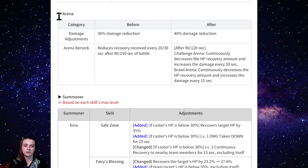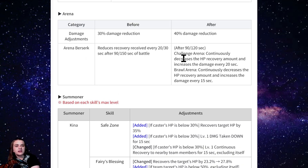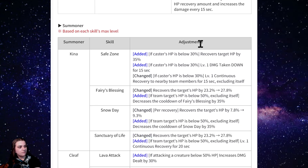Arena changes: damage reduction is going to 40% now instead of 30% when the timer starts running down, so you'll do less damage in arena. They're also increasing the healing reduction given, and starting it 30 seconds earlier in brawl arena. A lot of matches were kind of over before the damage reduction was progging much — usually within two and a half minutes — so we'll see how these changes play out.